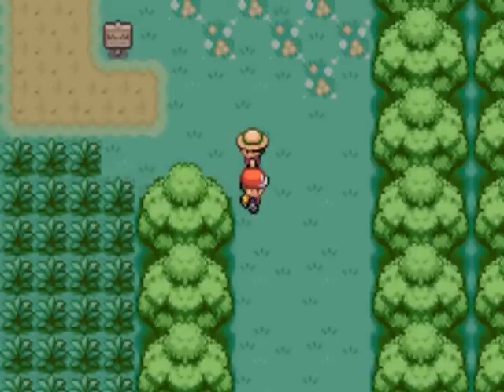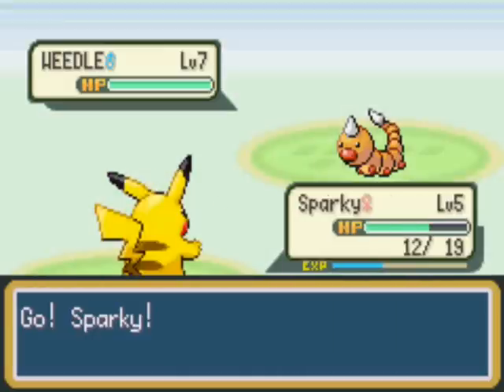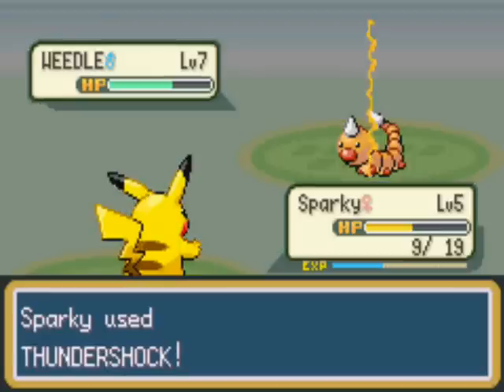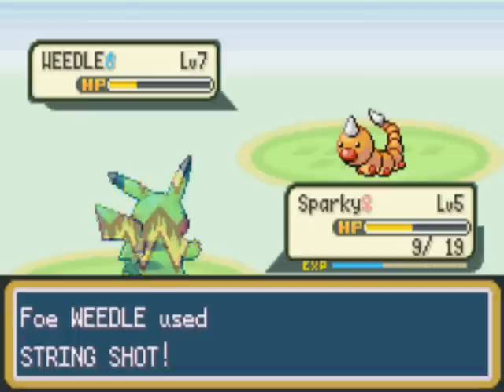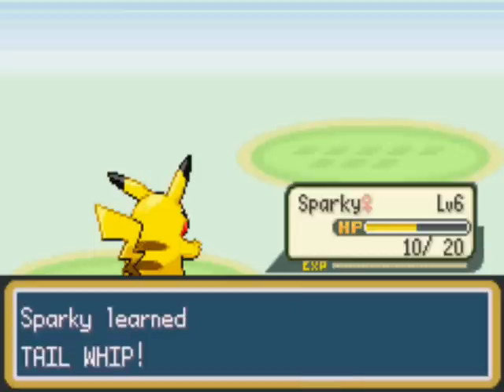These trainer battles do take a very long time and you do get a little sick of them, but you eventually get strong enough to take things out in one hit. A critical hit is basically when you do double damage with a move - it calculates your damage and doubles it. If your Pokemon has the ability Sniper it triples it. Critical hits also ignore defensive stat boosts the opponent has set up, going straight through them.